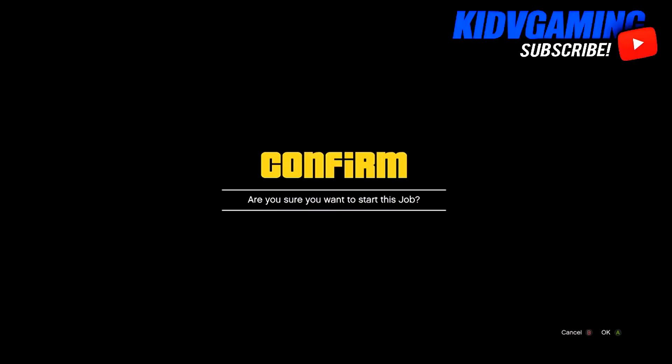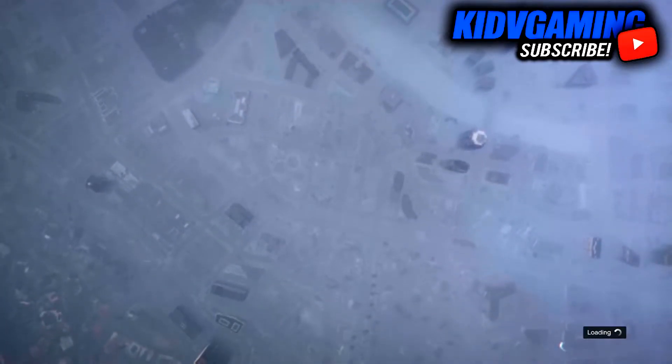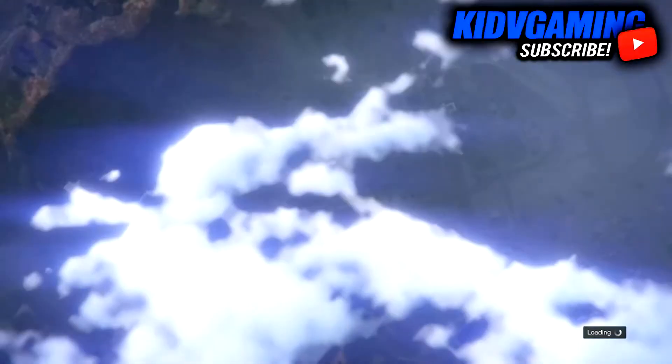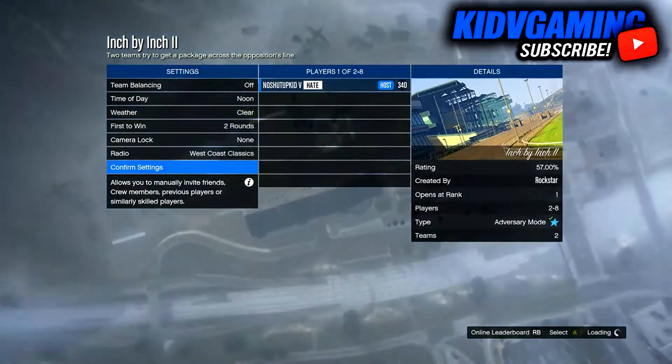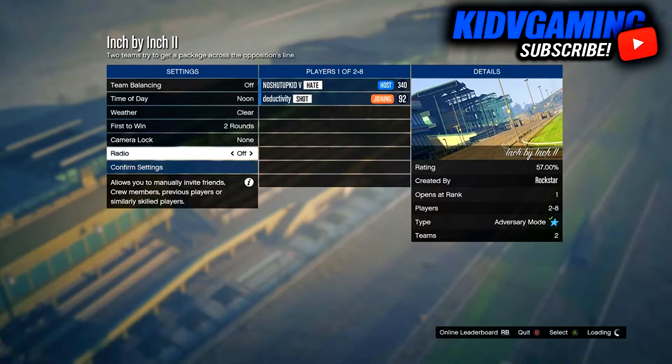Go to the one called Inch by Inch number 2. Once you pick Inch by Inch number 2, just start it up. If you spawn in with someone else, just quit and join back in. Make sure you have another friend to do this, because you do need 2 people in order to do this glitch.